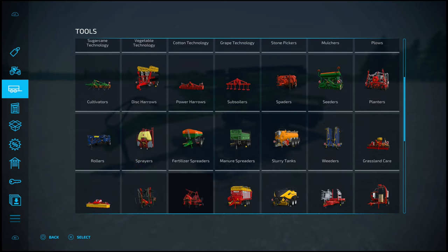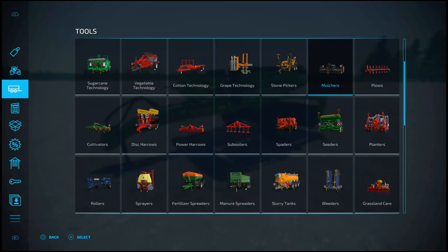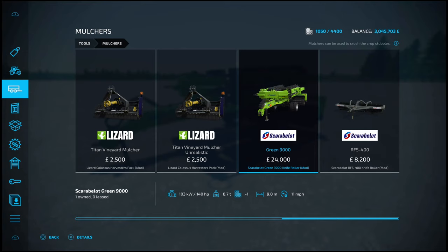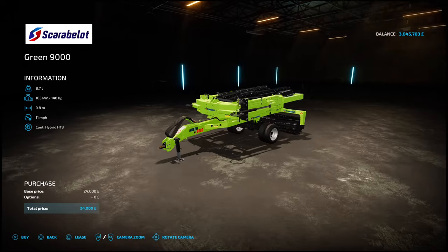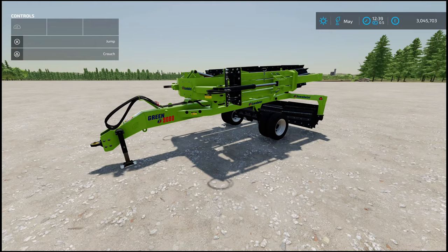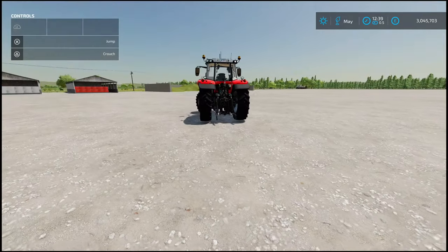You can find this under Tools and Mulchers — go towards the end. It weighs 8.7 tons, slot count is 9 going down to 1. 9.8m work-width at a walking pace. As always, no colour configuration — what you see is what you get. Because it's green, I went with something red.